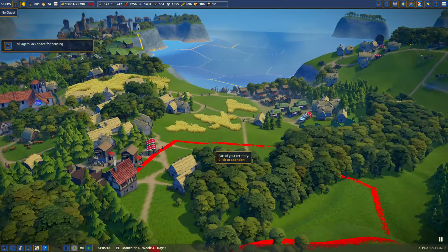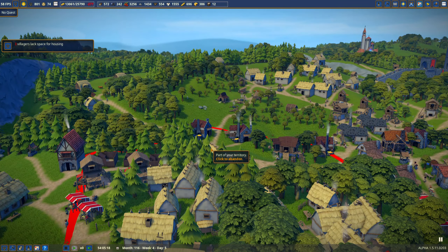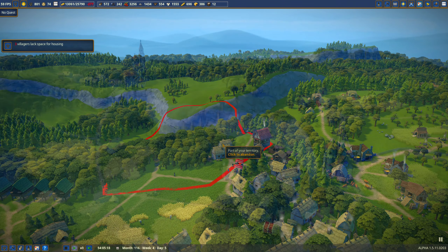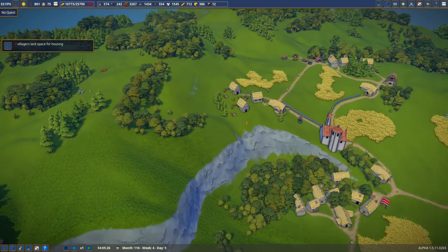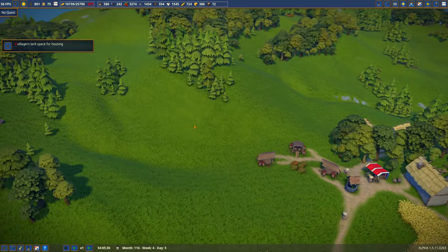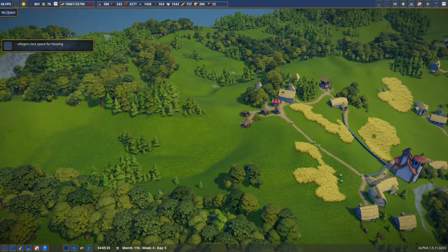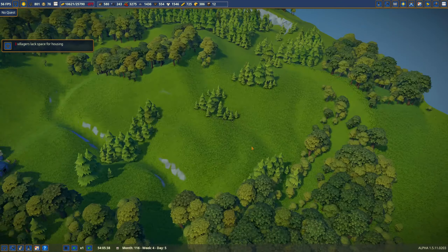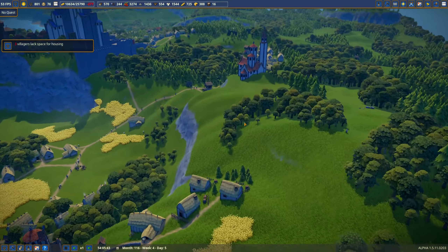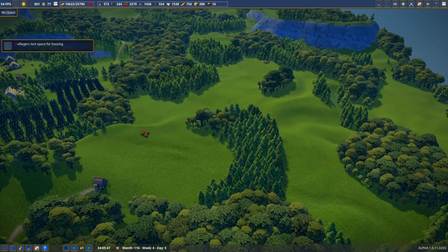Now comes the part where I'm going to place all the farms — this is going to be a lot of work, but hey, we're going to have jobs. I built a lot of farms all over the place. I tried to take out as many pines as possible with the farms. I'm going to have to find them via the workplace list because I'll never find them all visually.